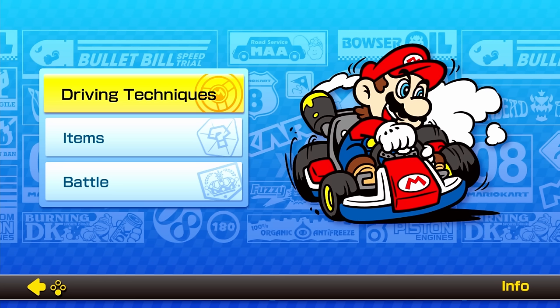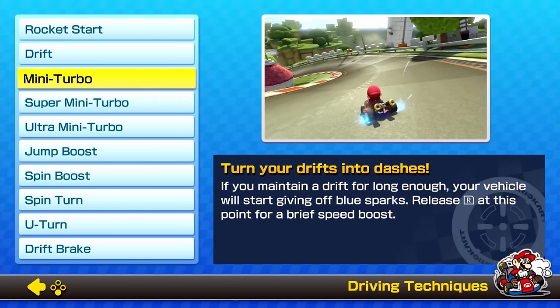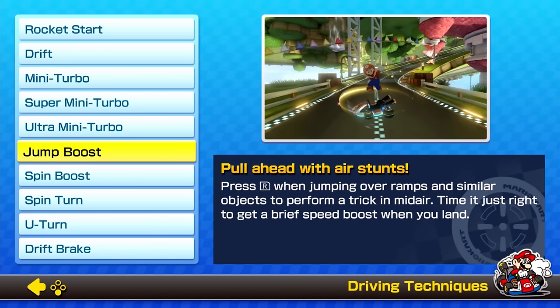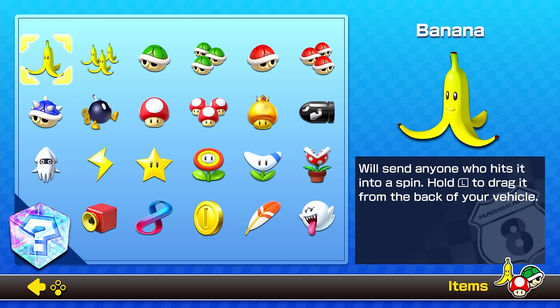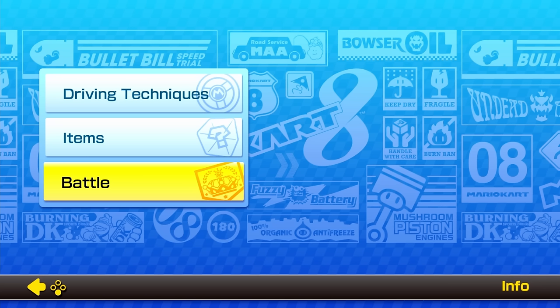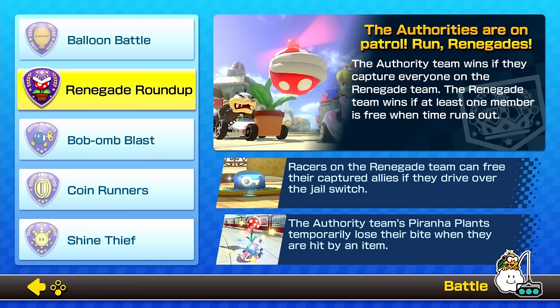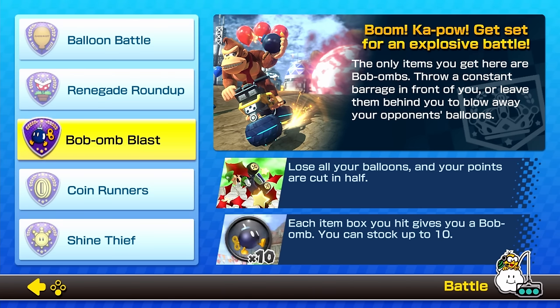Most people aren't even aware that this exists, but it's easily the most helpful resource out there if you're just getting started. In the info menu, you'll find three subsections. In the Driving Techniques page, it tells you everything you need to know to learn how to start playing the game, including how to get the startup boost, how to drift and build up levels of mini turbo, and how to trick off ramps. Next you'll find the Items page, which explains what all the items in the game do. One thing it doesn't mention is that the Super Horn — and yes, it's a horn, not a music box — can actually be used to destroy pretty much any projectile coming your way, including fireballs and the dreaded blue shell.